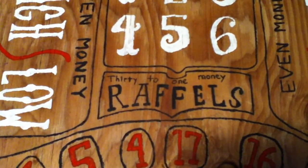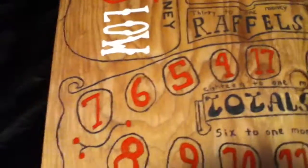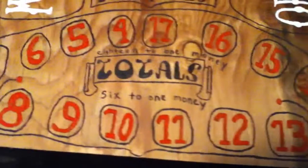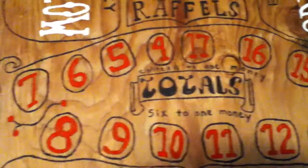Raffles are called triple, or what we call triples. That's thirty-to-one money. And then totals are the totals of all three dice. Seven to fourteen is eighteen-to-one money, and eight to thirteen is six-to-one money.